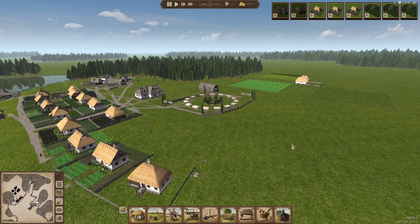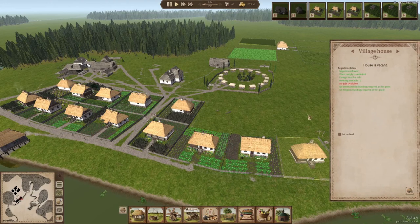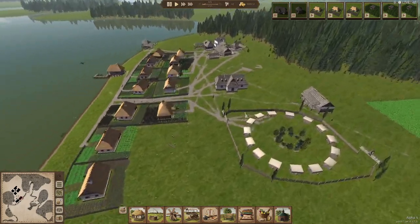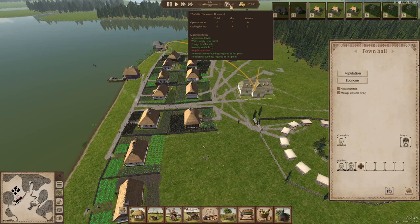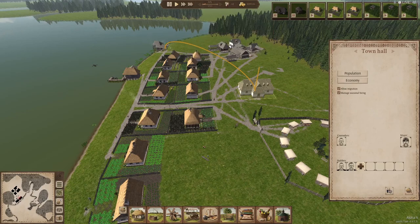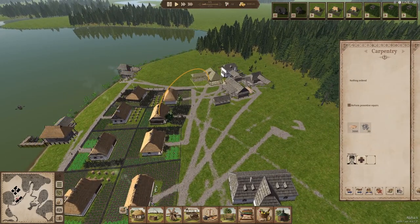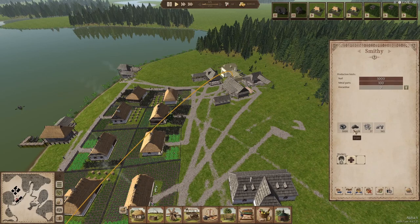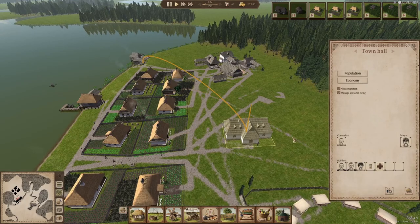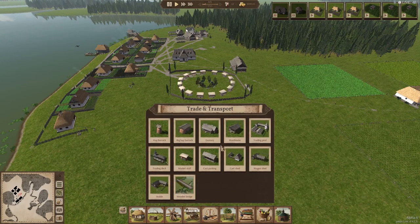I'm going to try to avoid the trees. We've got people looking for jobs, so let's make sure everyone is employed. We're running low on iron, so one of the next things we're going to have to do is get a trading post up, because we're going to have to trade for iron.